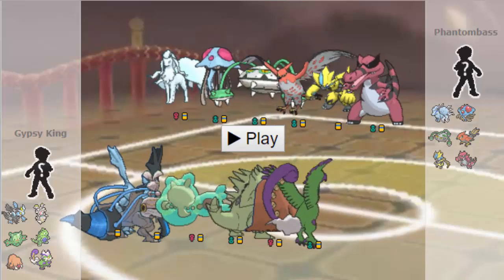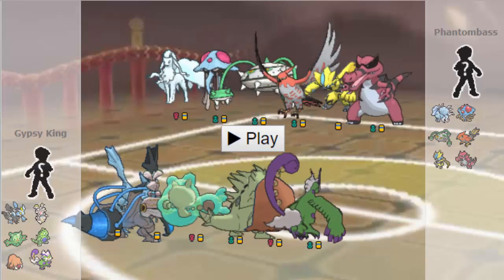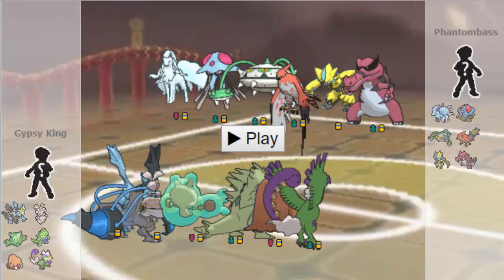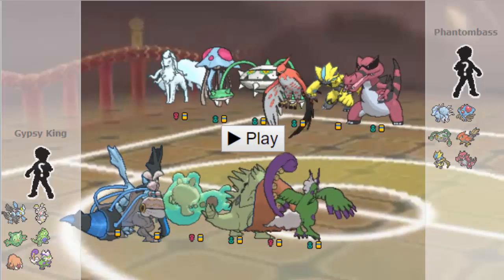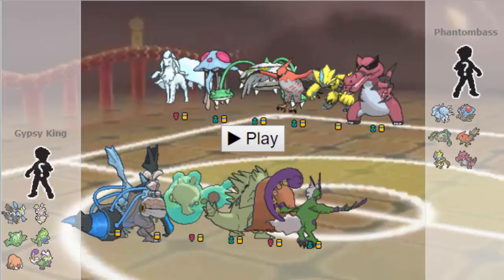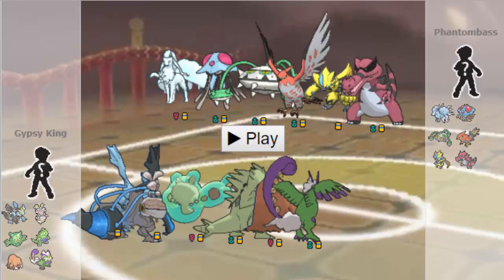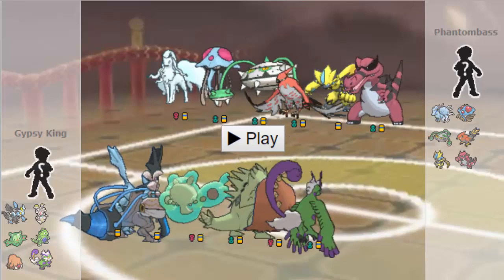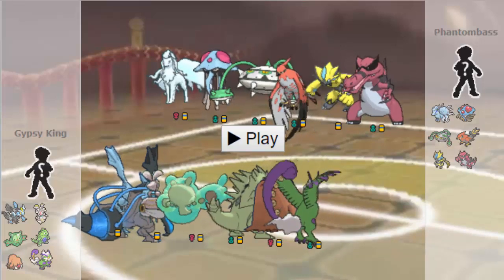Nor is he going to be able to tank a hit from my Tornadus, because I have a Z-Move on my Tornadus. And then we have a pretty nice Mixed Defensive Piloswine here. Really useful to check stuff like Zeraora. I take stuff like plus one Life Orb Adamant CC after Rocks. I take like plus one Life Orb Grass Knot after Rocks from like Modest Zeraora. So I've EVed in such a way as to always be able to take this thing on. He isn't Z-Move, so I don't have to worry about Bloom Doom or All-Out Pummeling. And it also gives me a really nice check to his Mega Latios and a pseudo-check to his Krokorok and his Ninetales.